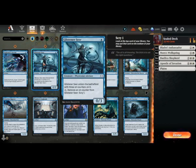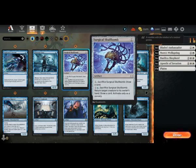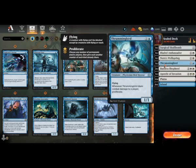Looking at blue: Aspirant's Ascent is another combat trick. Glistening Seer is quite nice with other oil synergies - getting to scry every turn for three turns is pretty good. Surgical Skull Bomb is pretty good as a pseudo-removal card: you get to bounce something and draw a card. Prologue to Phyresis just adds a poison counter and cantrips - not really affecting the board state so we skip it. Throning Bird is a 1/1 flying that proliferates when it deals combat damage - it gets the nod for evasion.